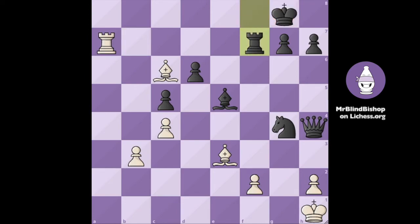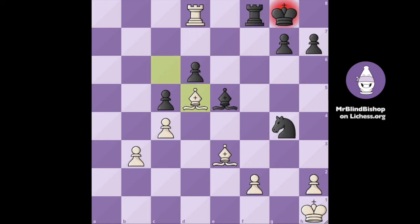Now the rook takes back. Our next move is Ra8 check. Black blocks with the queen, but it doesn't help — we just take and now black blocks with the rook. Here comes the crucial idea of the position: it's Bd5 check. The king must go to h8 and now we have a beautiful Rxf8 checkmate.